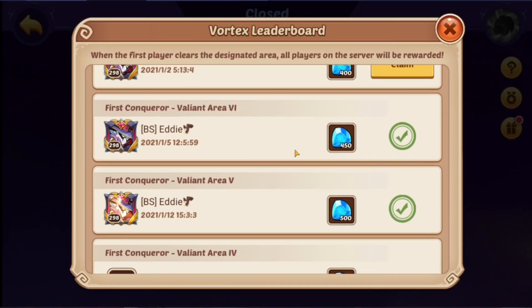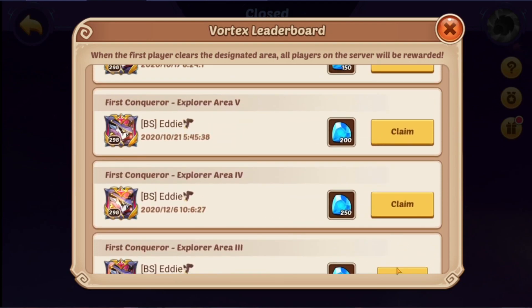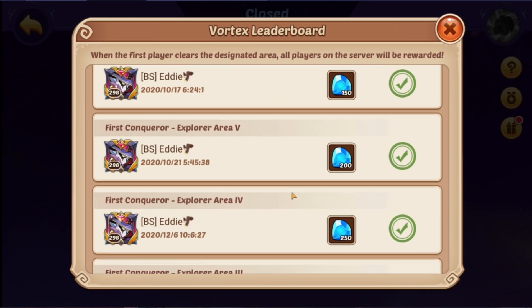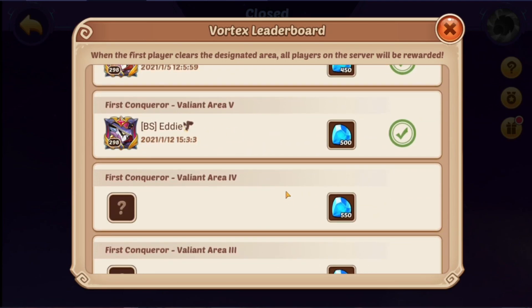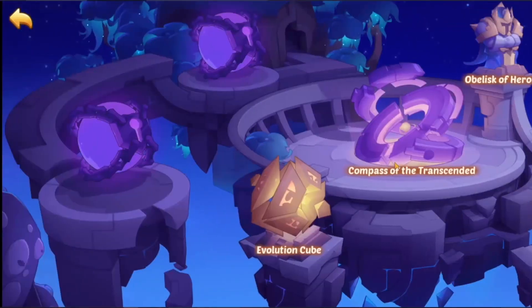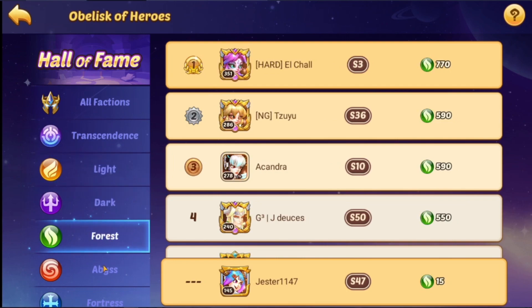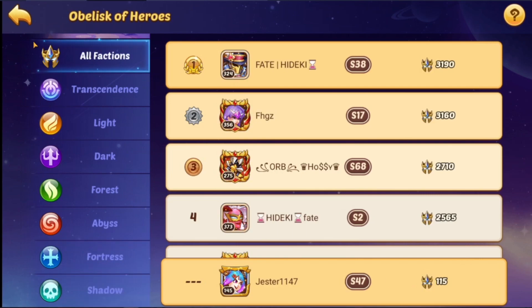Yeah, I can claim it! It's gems. When the first player clears designated areas, others can claim rewards too. Huge shout-out to whoever Eddie is — level 298, god-tier, whatever the crap. Obelisk of Heroes — isn't that like the Hall of Fame? Eddie's not on that list. And Jester's definitely not — he's ranked 115 because he's a free-to-play nerd.